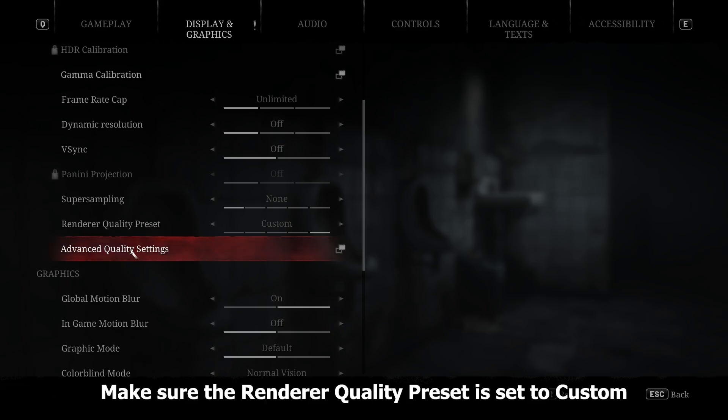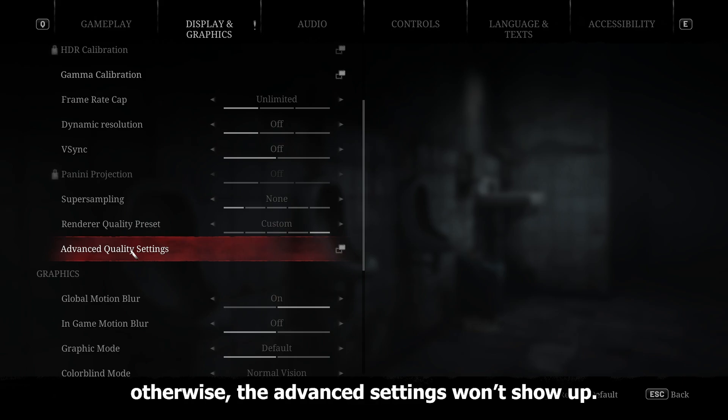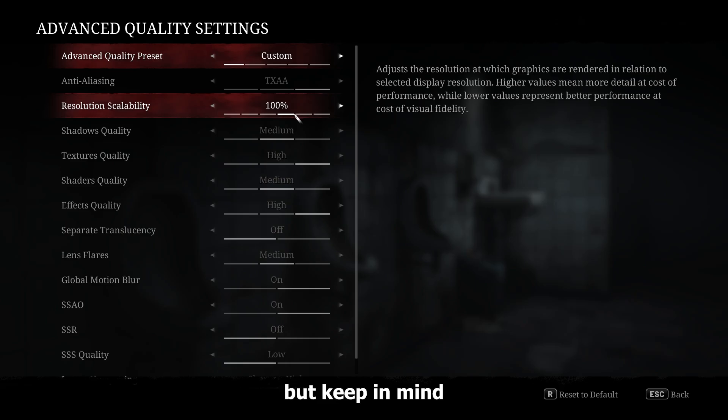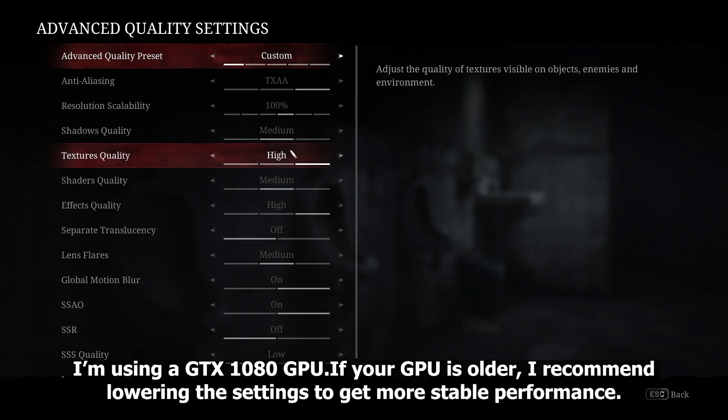Now scroll down and go to the Advanced Quality Settings to optimize your graphics. Make sure the Render Quality Preset is set to Custom, otherwise the advanced settings won't show up. These are optimized settings for this game, but keep in mind I'm using a GTX 1080 GPU.